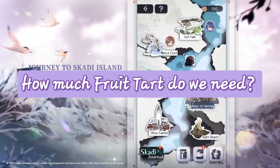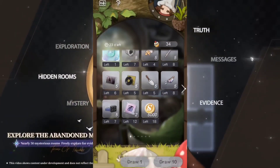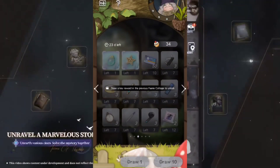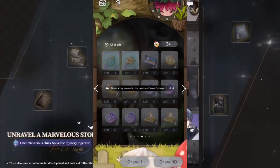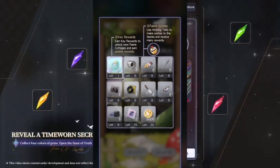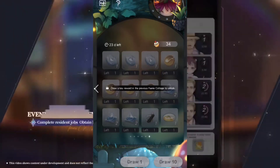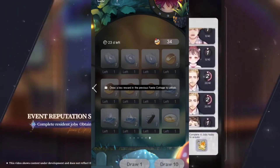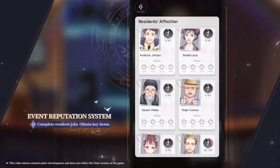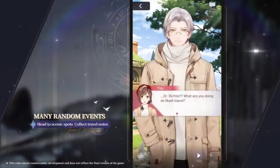Next, how much fruit do you need to farm to get all tiers and invitations? The rewards are spread across different pools in the Fairy's Wish, and you need a critical item to move to the next pool. Pool sets contain mainly materials and refresh after clearing, so I'm not counting those. The maximum needed is 500 draws to clear the first five pools and get all tiers and invitations, if you're very unlucky.